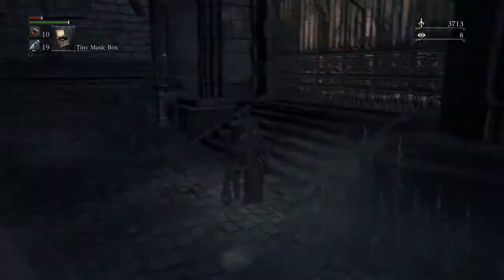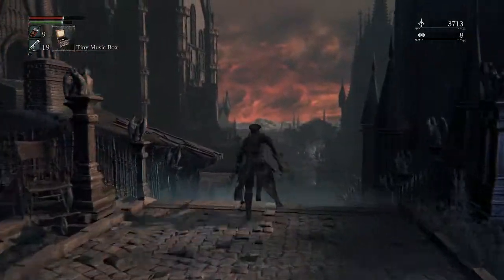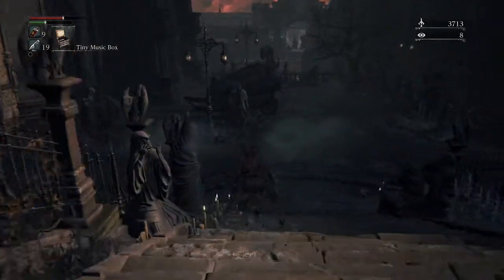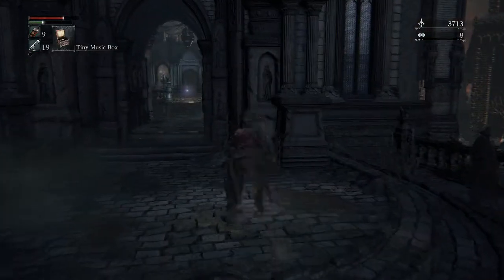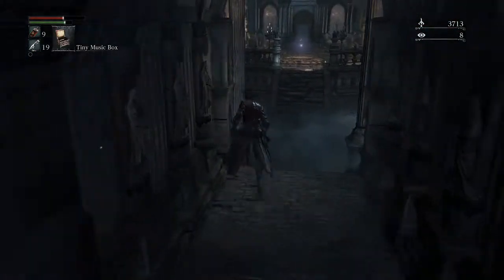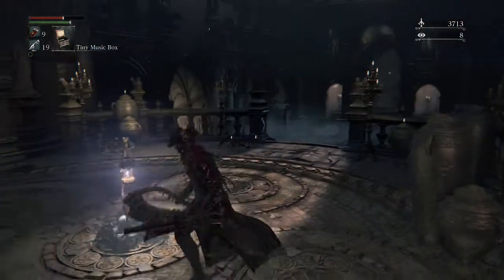So even if you die, you don't have to worry too much. Run past this guy, all the way down here and past that cart. So now we're back at the start. That's Olly and the Crow there. So run past here and now you're going to be back at your lamp in your safe haven.